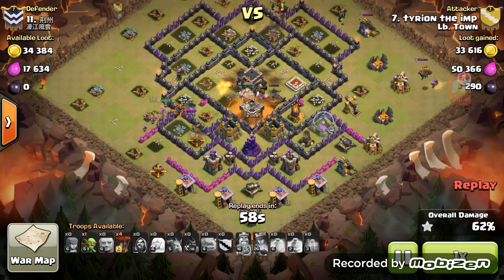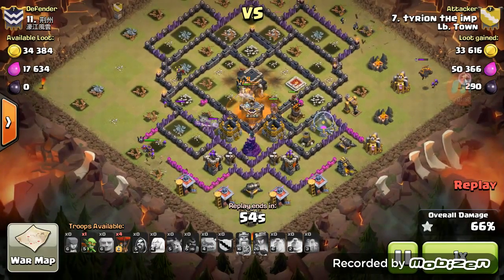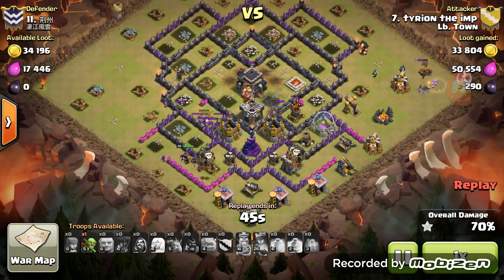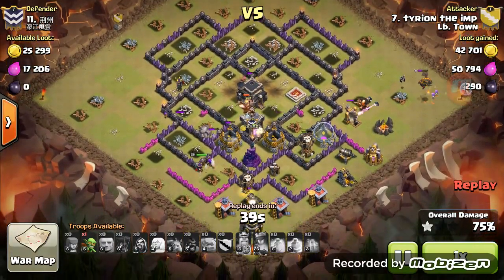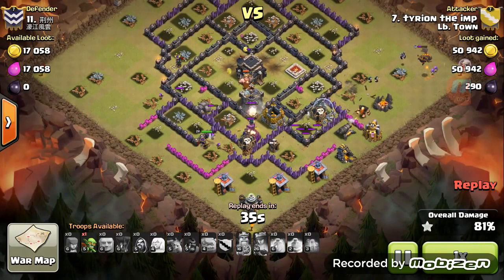Once my hogs make it over to the air defense, I drop four balloons for the back end. The entire top side of this base is already taken out, and the balloons take out the last defenses.